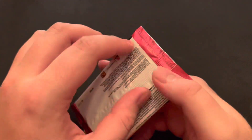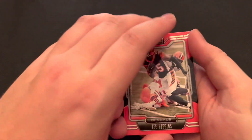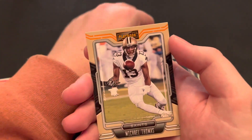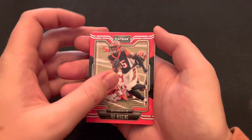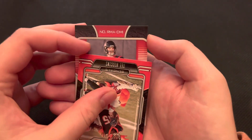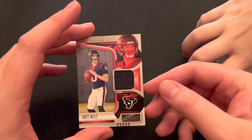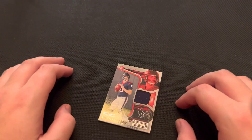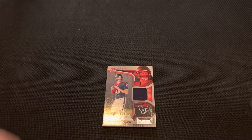Finally getting into the last pack — please be an autograph. These boxes haven't treated me too well; I've gotten mostly memorabilia cards. We have a Tee Higgins, Davis Mills Next Up — that's a good card. A Racey McMath rookie card. And then a Michael Thomas orange parallel card. Let's see what we got on the back — it looks like Davis Mills. Do we have another Gridiron Gear? And we do. So no autographs, which is okay, but that's a cool rookie card to get — it looks really sweet, I like the red. Thank you guys, I really appreciate you watching the video. Leave a like, comment, and make sure to hit that subscribe button. I hope you have a good rest of your day.